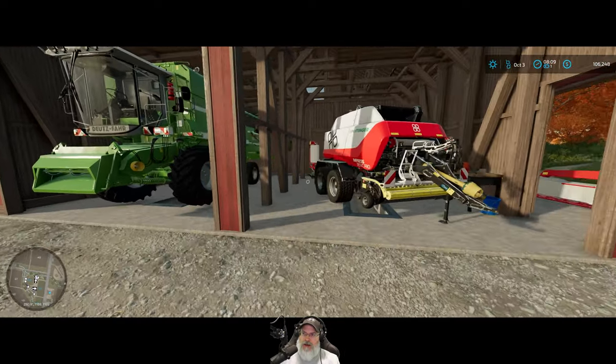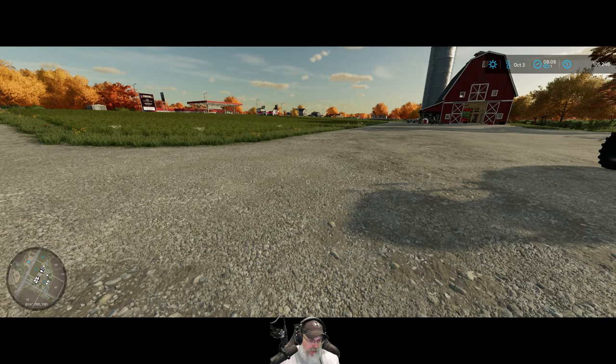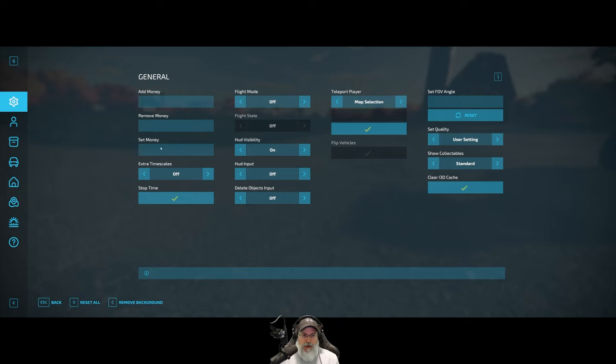It's 8 o'clock in the morning. Let me show you what the easy dev controls can do — I can add, remove, or set money. We had that one contract that glitched out on us in the last episode, so I used the power tools to add money to make up for that. I'd use it for those types of situations.